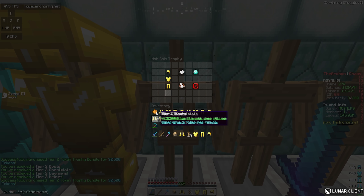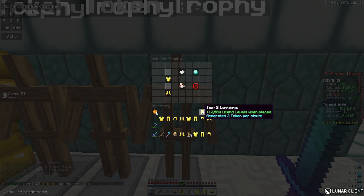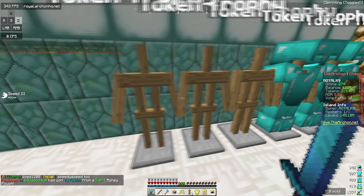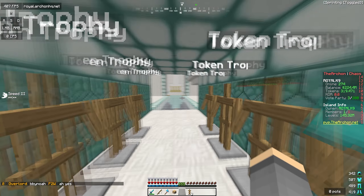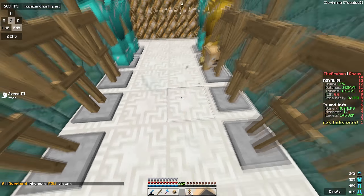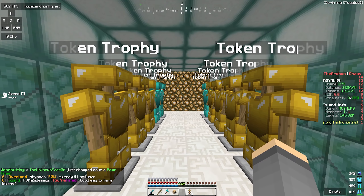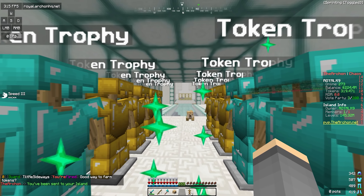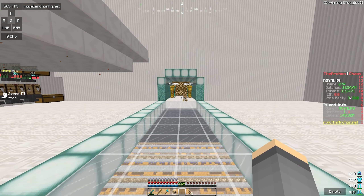Let's go back into the token shop and buy a ton of these tier two armor pieces. We need six more sets — that is definitely going to be a lot of tokens. We have three, four, five, and then this should be the final set. Spending so many tokens on this, but hopefully it's going to pay off in the long run. I know it will because now I am making tokens AFK 24/7 — imagine when I'm grinding as well, it's just an insane amount of tokens. The token trophy farm is looking pretty solid.